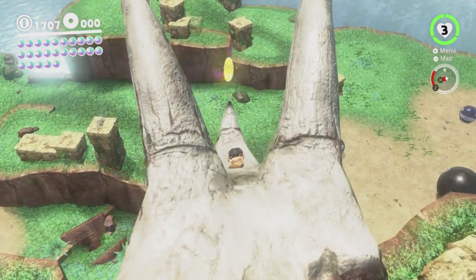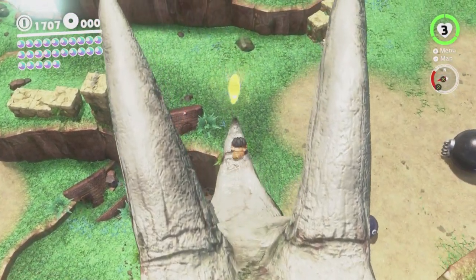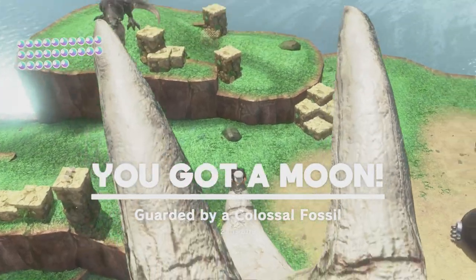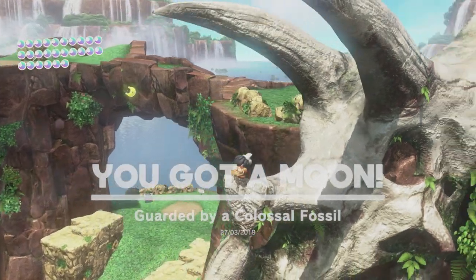So yeah, that particular moon, because of the sloped surface it's on — and the very small sloped surface it's on — it is quite hard to reach, actually, more so than you'd expect. Considering slopes normally don't affect us too badly in this game, compared to some other Mario games I could mention — 3D World. Just waddle our way down there nice and slow. There we go! So there's another moon over there, so let's go get that.